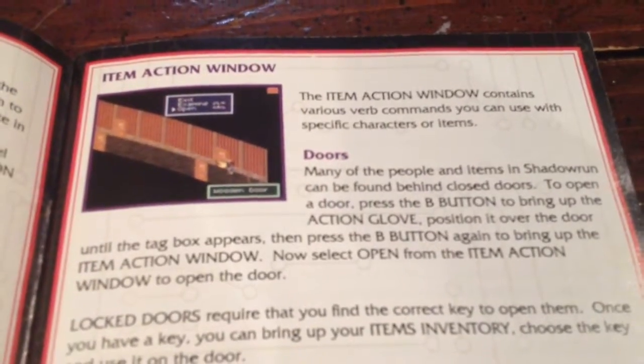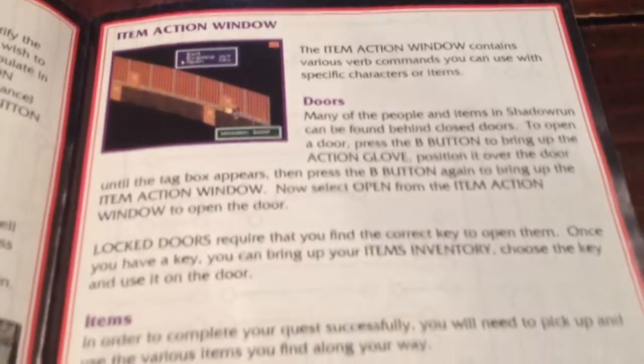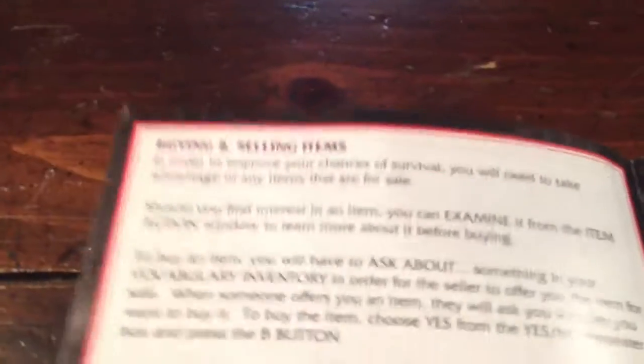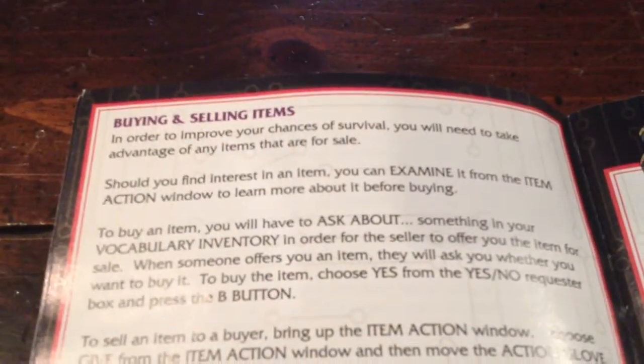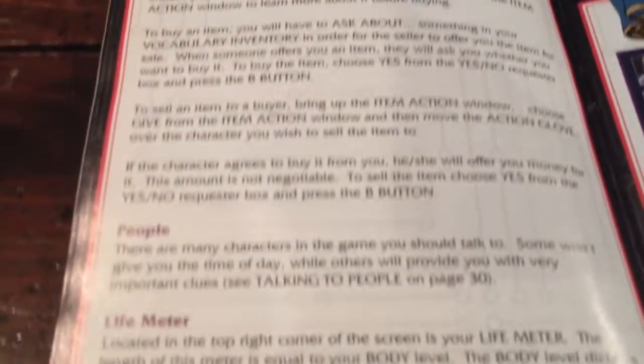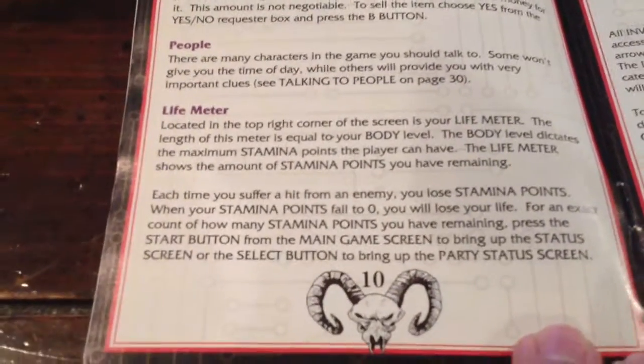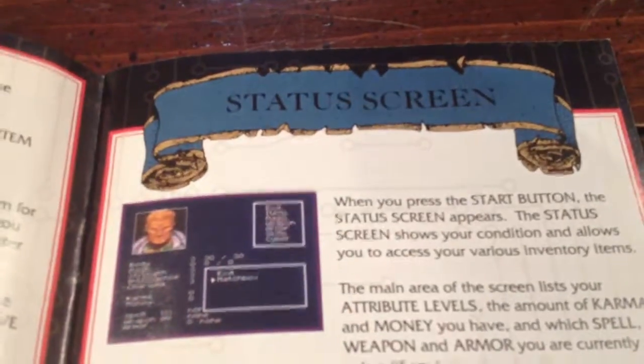Another scene from the game. Buying and selling items. People. Life Meter. Status screen.